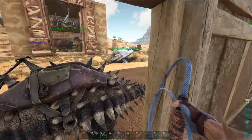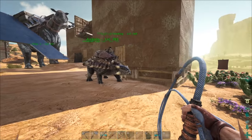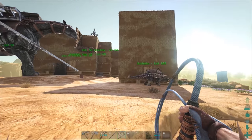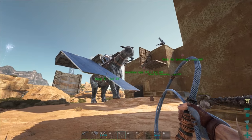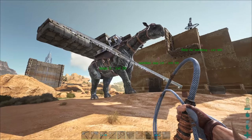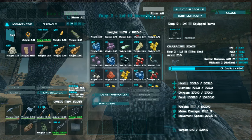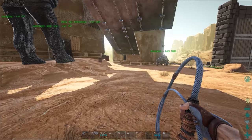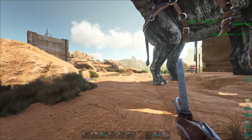Now we can stand up here, unload the Ankylosaurus, and put it straight into our industrial forge — super quick. This is especially good on servers that are brand new and freshly started. You see those bases that are solid metal and you think 'how the heck did they do that so fast?' — well, this is probably the method they use on Scorched Earth. There might be other methods, but with the lack of a Quetzal you can't really use one, so you have to get a Parasaurolophus and just max its movement speed out. We have 202 movement speed on ours — he's super fast and you'll get to the metal nodes in no time. Just take 15 minutes out of your day to go metal collecting and you'll be fine.